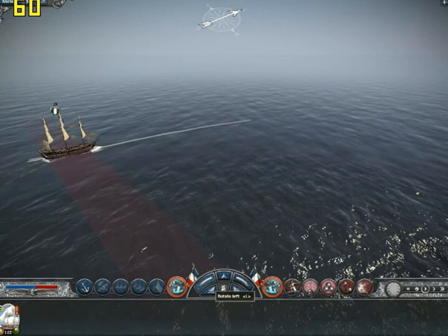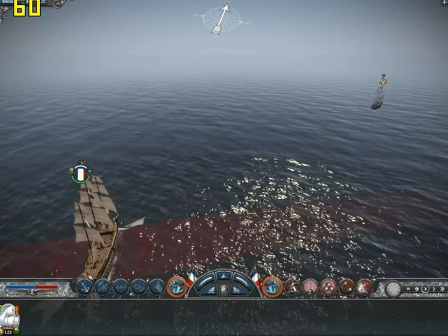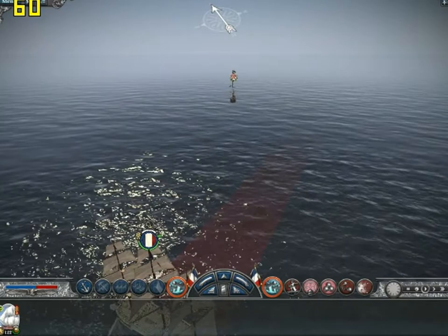The last one is grape shot, which you fire when you get close. It doesn't have very good range, but it fires a whole bunch of little tiny musket balls. So when you get close enough, you fire that across the deck of their ship, and it takes out a lot of marines and sailors. So if you're preparing to board them, that's definitely the best thing to use before you board them.